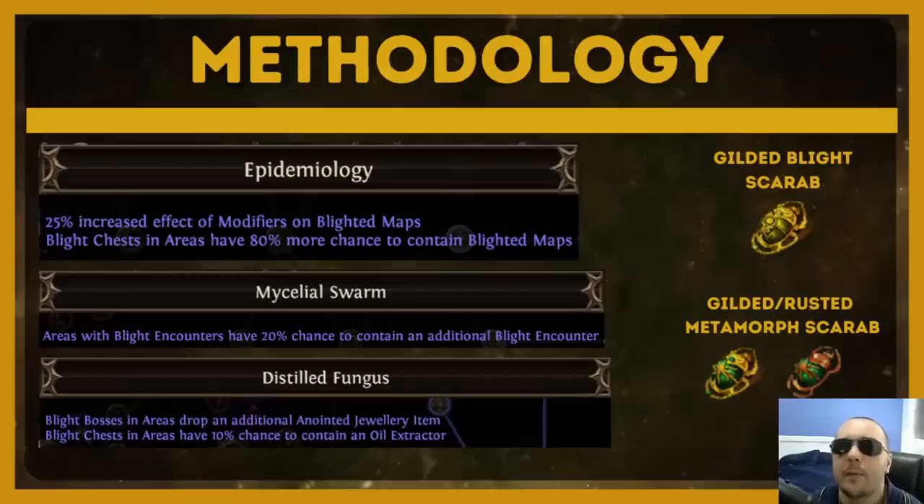We've set this farm up by running Epidemiology for the increased amount of blight maps dropped from our blight chests. We're going to be running Mycelial Swarm, which gives you a 20% chance for an additional blight encounter. It's important to know that you can't naturally spawn additional blights into your map, so don't look for maps with the extra blight implicit or the sextant that spawns an extra blight encounter — this doesn't work. You can only spawn one blight encounter into a map, and Mycelial Swarm is the only way to get a second one in. We're also going to be running Distilled Fungus, which gives us the anointed jewelry and the oil extractor — one of the strongest notables on the entire atlas passive tree and a very significant source of money over time.